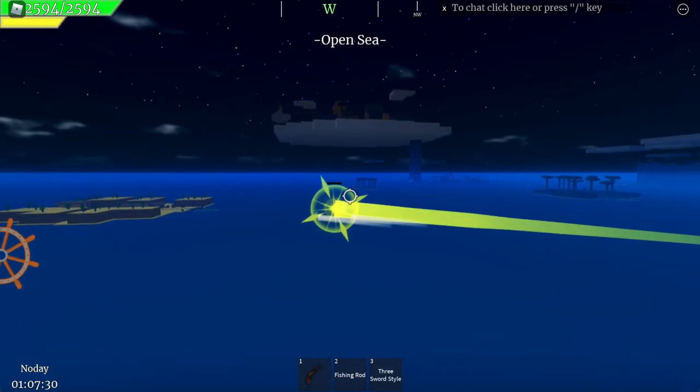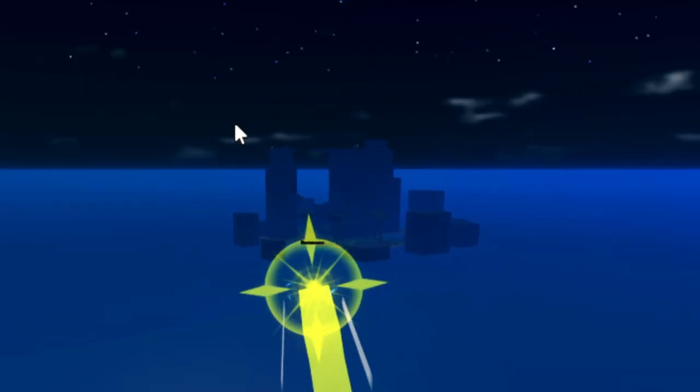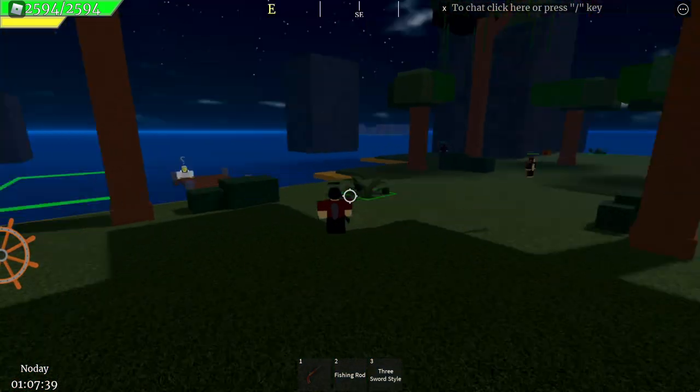From the lighthouse island head about southwest and the thunder claws are on that island. Once you have landed on the island, just follow where I'm going.